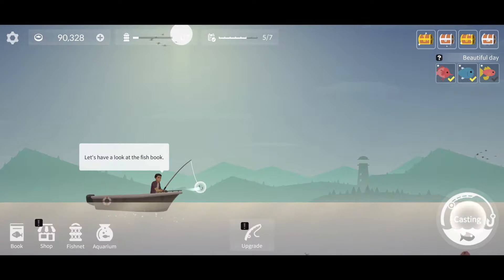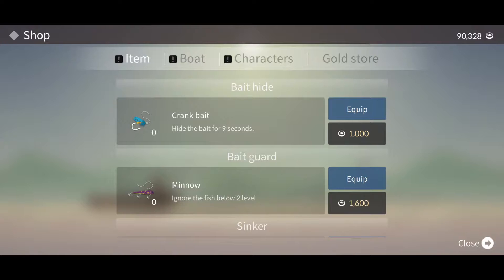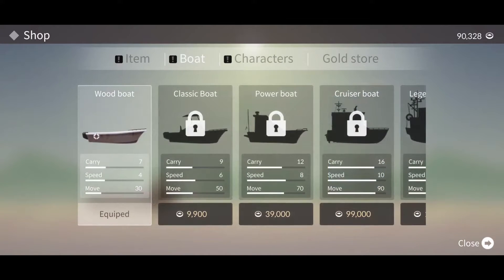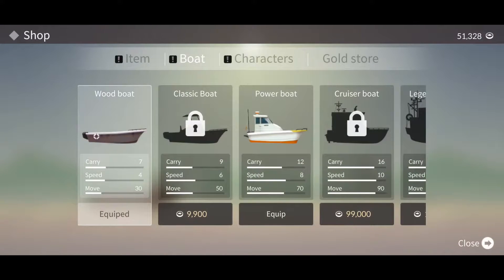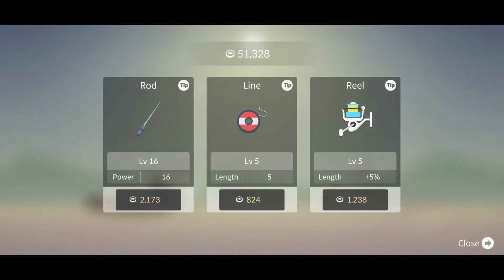So let's add that one to our fish net and now let's go have a look at the shop because I want to start out by upgrading our boat. So let's go to the boat section. Now we have 90,000 gold, which means we nearly have enough for the cruiser boat, but I think that might be a bit overkill right now. So I'm instead just going to go for the power boat, which costs $39,000 fish dollars, and then we can spend the rest on upgrading our fishing rod. We can upgrade the rod, upgrade the line, or upgrade the reel of our fishing rod.